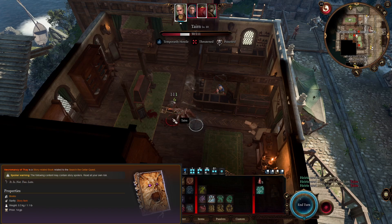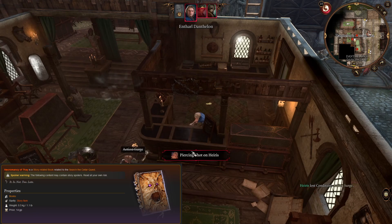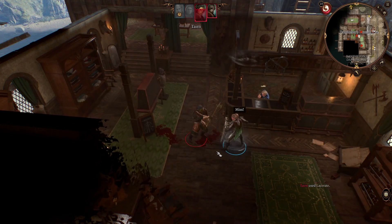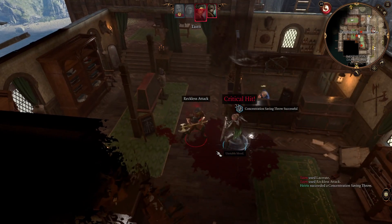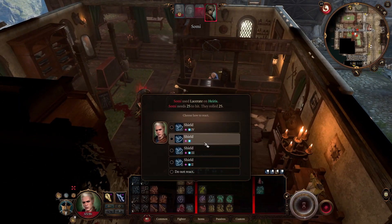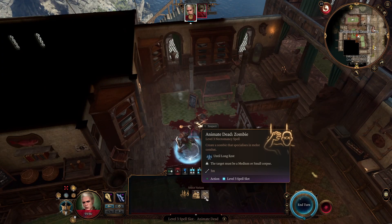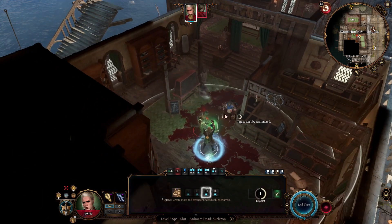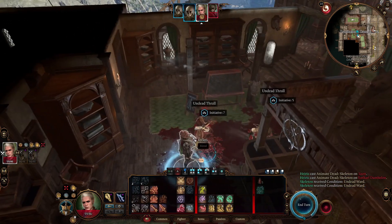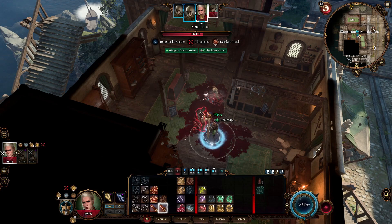The 2nd item is the Necromancy of Thay. This is a book obtained in Act 1, and it will trigger a quest that ends in Act 3. If you follow certain steps, you will be able to summon a horde of undead, which greatly benefits from the circlet we explained before, and it is very thematic with our build. One minor detail to keep in mind: we need to have two nearby corpses to cast Animate Dead, and these should be killed normally. For example, if you kill them with necrotic damage, the body will be unusable and you will not be able to animate the dead.